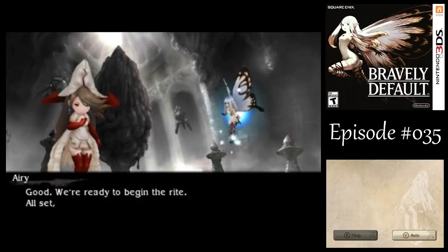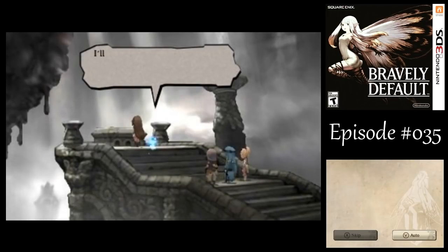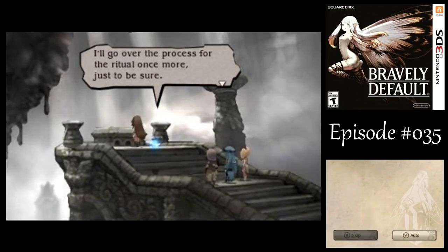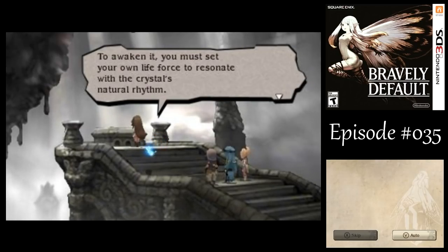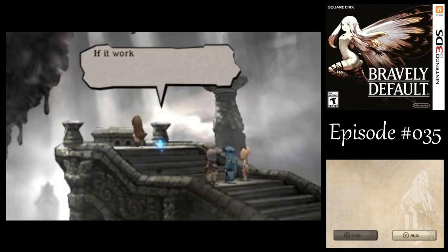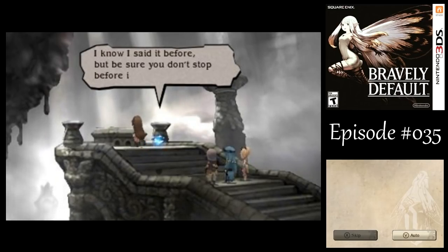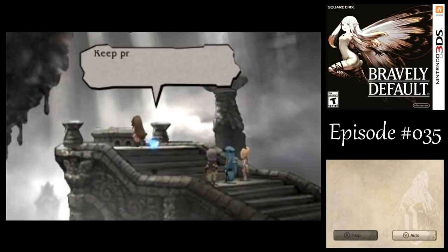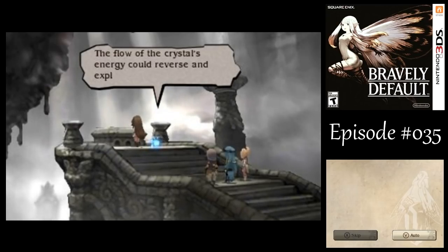We're ready to begin the rite. All set, Agnes? I'll go over the process for the ritual once more, just to be sure. To awaken it, you must set your own life force to resonate with the crystal's natural rhythm — with the praying, or the button mashing, whatever we're doing. Focus your prayers on the crystal and don't stop, Agnes. If it works as it should, we'll soon see dramatic results. Keep praying until I give the signal to stop, no matter what — the flow of the crystal's energy could reverse and explode out of control.